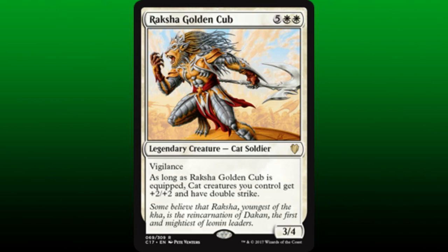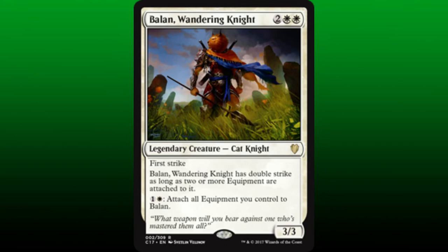Speaking of the equipment theme, Rakshah, Golden Cub, is a 3/4 with Vigilance, and if he is equipped, cat creatures we control get plus 2/plus 2 and have double strike — this could be game-ending when aligned with the creature tokens produced by Jedet's ability. Speaking of equipment and double strike, Balan, Wandering Knight, is a 3/3 with first strike, but gets double strike if at least two or more equipment are attached to him. Balan has a built-in ability that allows us to attach all equipment we control to him at instant speed, causing a lot of combat headaches for our opponents.